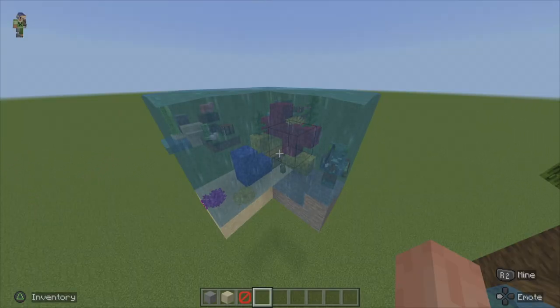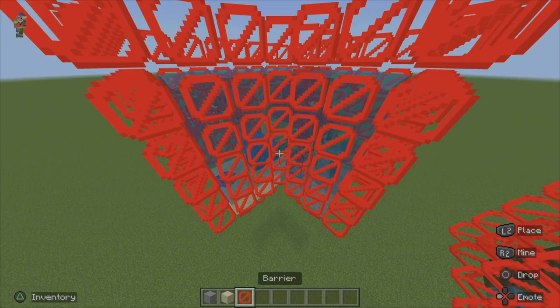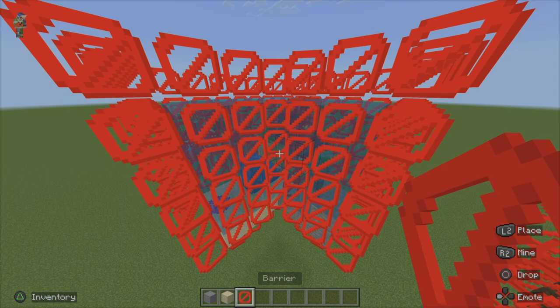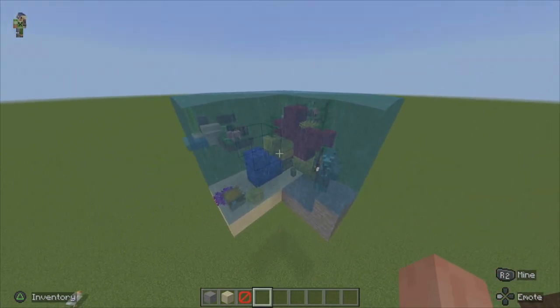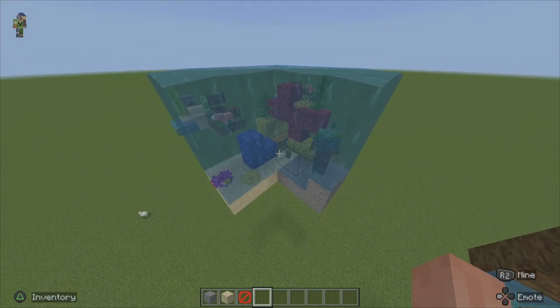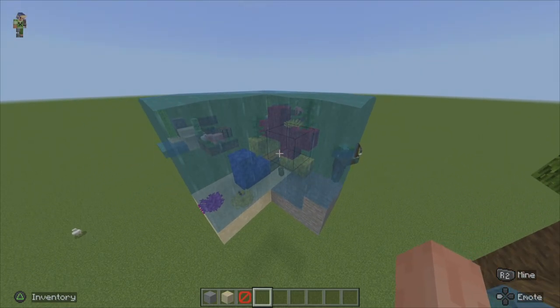Similar to last time, we're actually going to break this whole thing down into segments. The first part is going to be the base, followed by all the barrier blocks — which requires a lot because it's underwater and we need to keep it contained — followed by the final part, which is going to be the interior: the coral, the mobs, everything like that. So let's just jump right into this.